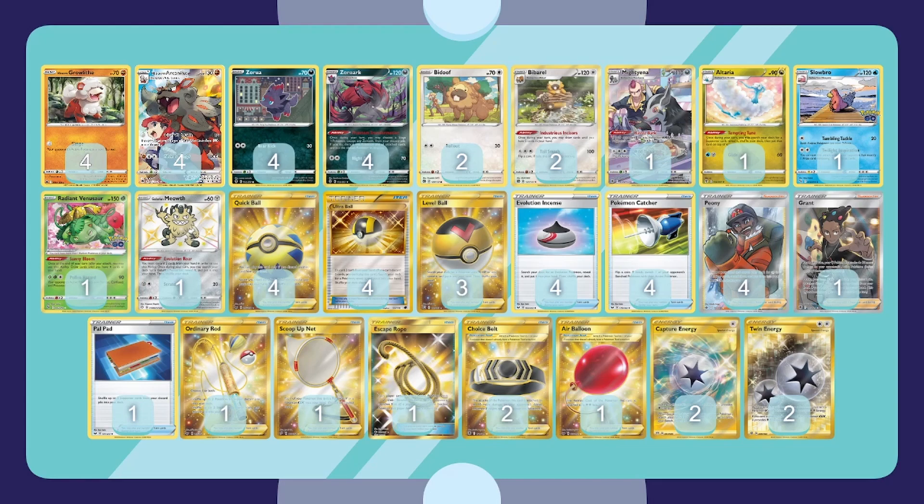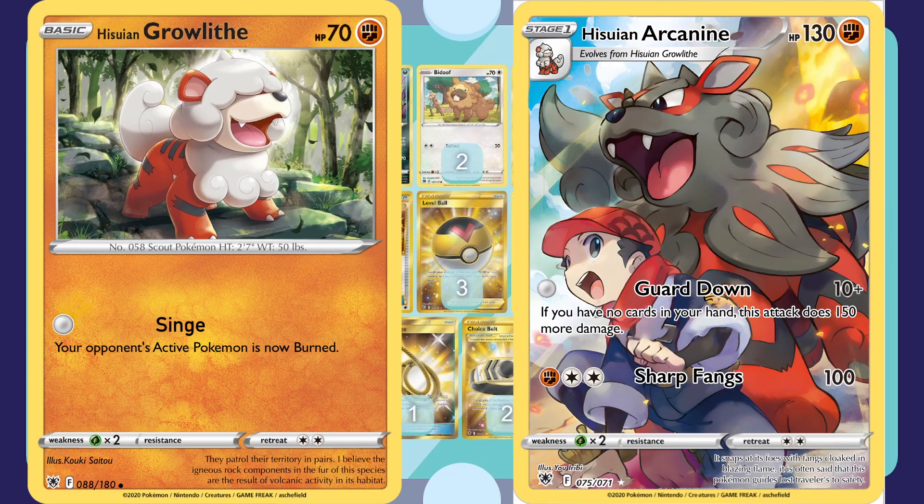We've got the Growlithe and Arcanine here with great Trainer Gallery art. Growlithe burns them for zero energy, which is neat. Hisuian Arcanine has 130 HP and for zero energy, if you have no cards in your hand, it does 160 damage. The Sharp Fangs attack for 100 we will never use. The whole idea is you're going to have to discard your hand, but then you still need draw cards to do things next turn — it's a weird cycle.